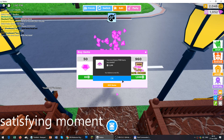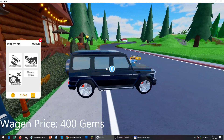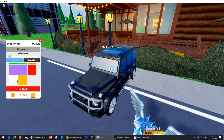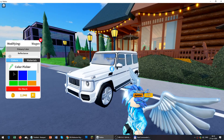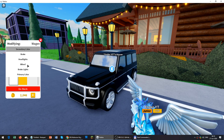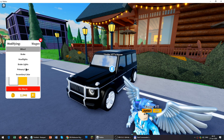Now I will show you the G Wagon. As you can see, the price is 400 gems. I really like this vehicle because I like Mercedes cars in real life, and the G Wagon is basically a Mercedes. It looks nice too, so that's another reason why I like it. Now I will change the colors, the wheel colors, the brake light, and the headlight.